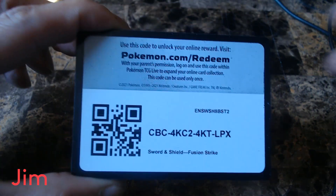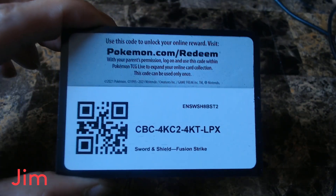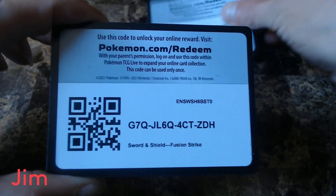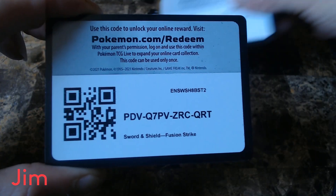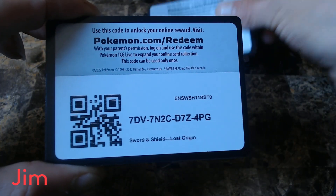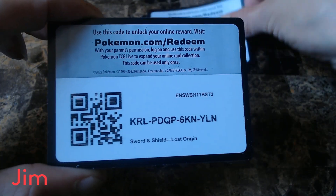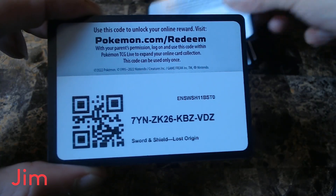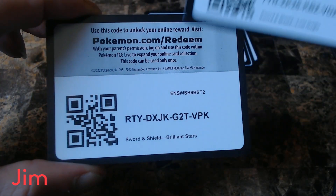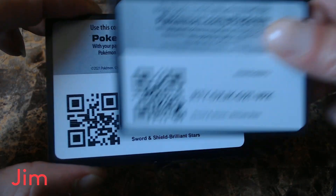Hey everyone, welcome back to another round of Pokemon code card giveaways. We're going to start off with just a few of the Fusion Strike code cards, then we'll probably be moving into Lost Origin — a couple Lost Origin — and then the bulk of these are going to be from Brilliant Stars this time. That is the last one for Lost Origin, moving into Brilliant Stars.